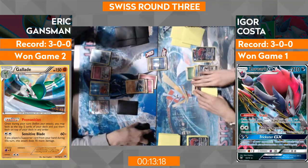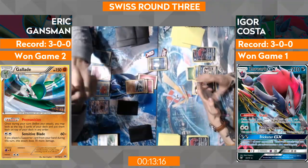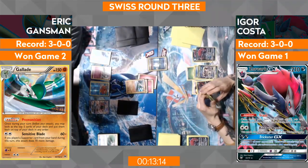There goes the Abyssal Hand — Eric's going to draw three. He did put the Remoraid and the Gardevoir up there, and a Field Blower on the Float Stone. Then Gallade is going to go ahead and use Sensitive Blade and knock out Zoroark because of that dreaded fighting weakness. This game is a lot better — a lot of great plays on both sides, a lot closer.